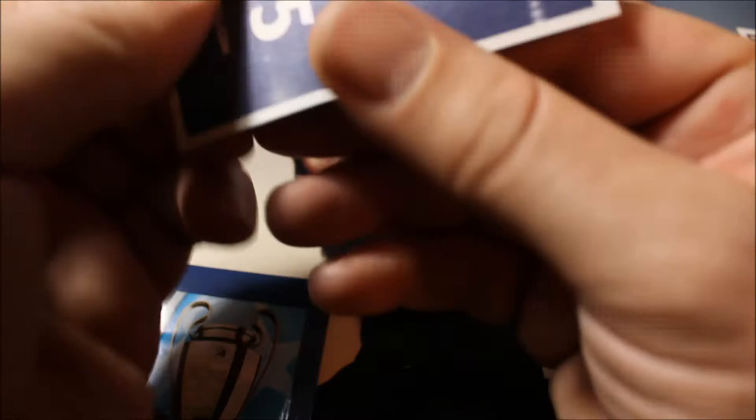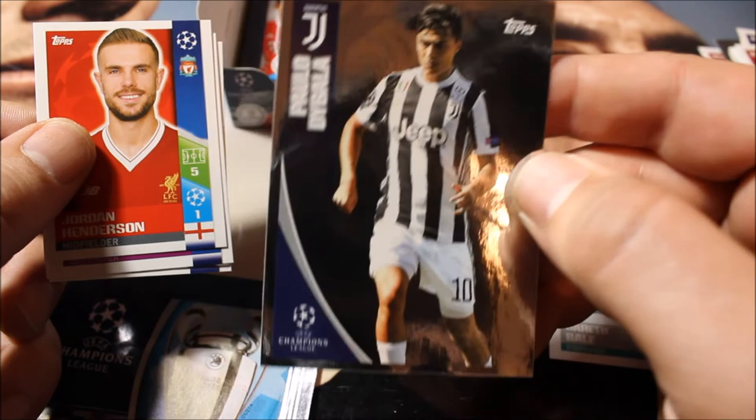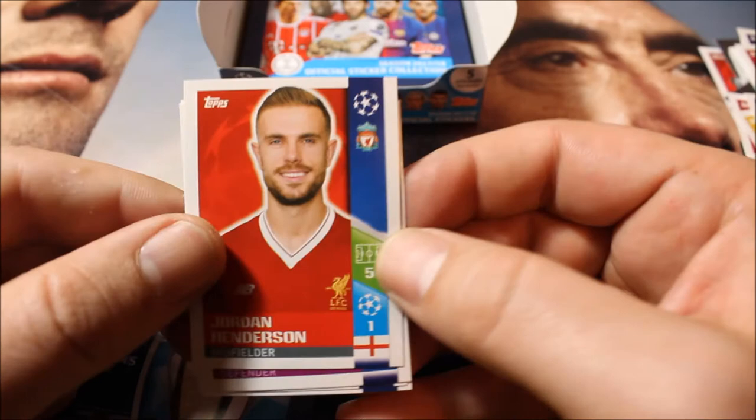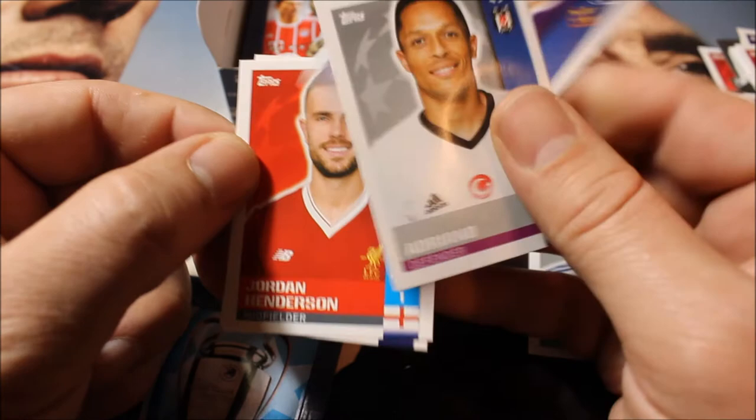Here we have a big shiny again — that will be a player from Juventus, and it's Paulo Dybala. Then the normal ones are Jordan Henderson, Bart Nieuwkoop, and Adriano.